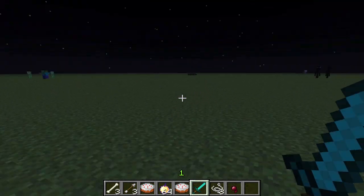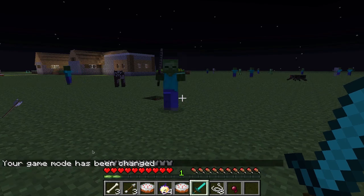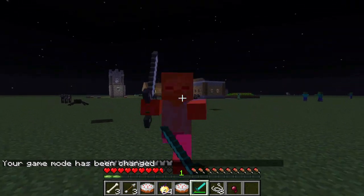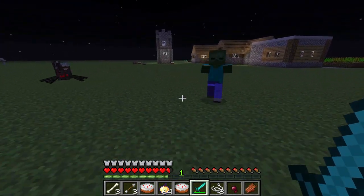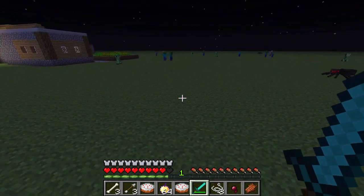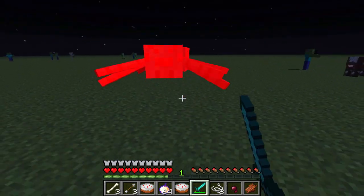All right, now I've got a big enough radius so I don't have to worry too much. The game is survival and it will actually hit me with the damage from the iron sword. Of course it's not much, but when you kill it, it might drop it. That's what a regular zombie will do.